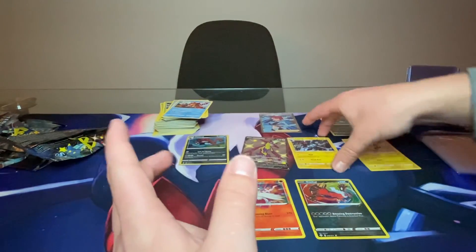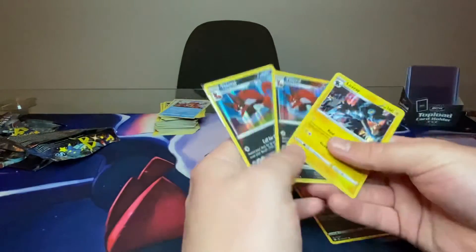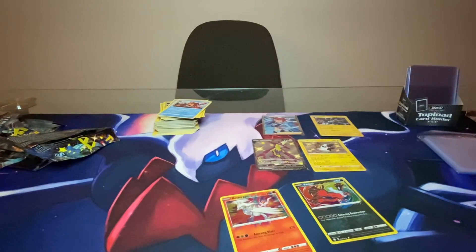We got Toxtricity V Full Art, we got two Hollow Thweebles, we got a Full Art Skyla. Pretty nice. And a Shiny Morpeko. So kind of lacked on the Shinies but we got two Amazing Rares, a Full Art Trainer - pretty nice to see. Also got a Hollow Luxray. Three Hollows, two Amazing Rares, Full Art Shiny, Regular Shiny - Baby Shiny - and a Full Art Trainer Skyla. Thank you guys for checking out this video. I'll see you guys in the next one. Peace.